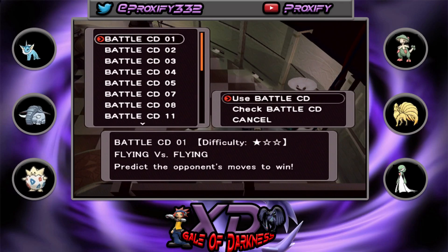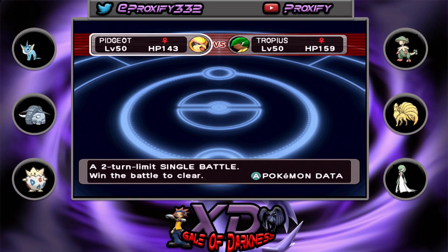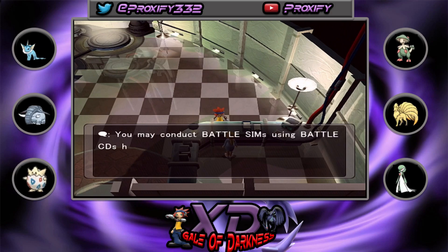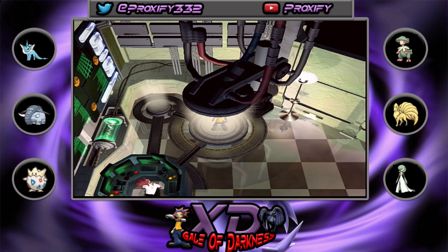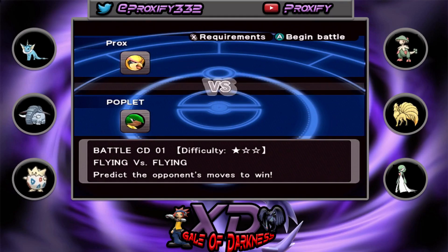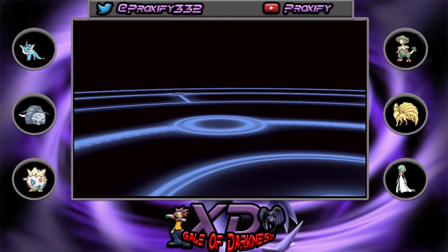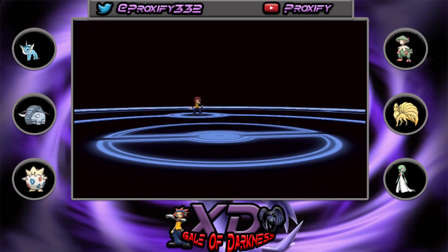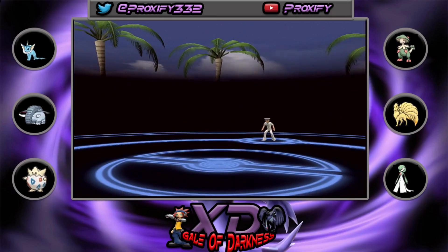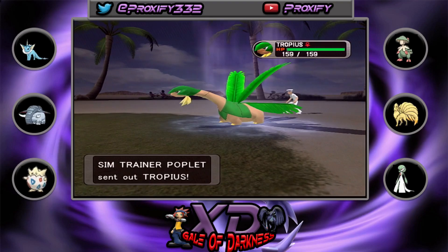We're going to buy the last of the Battle CDs here. I believe the fifth one we have will become the reward for Battle CD 6 — most are rewarded after completing a certain battle. Let's go choose a Battle CD — starting with the first one. You can check the CD and see what Pokémon you'll have: we're going to have Pidgeot, and the trainer will have a Tropius. The difficulty doesn't look too bad. Let's head into the virtual world. Here we go — his Tropius has 159 HP.